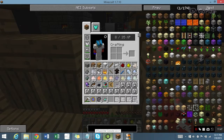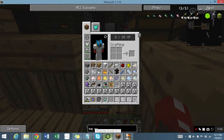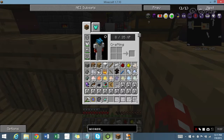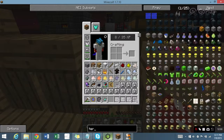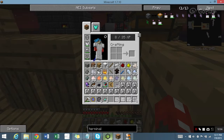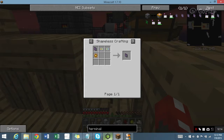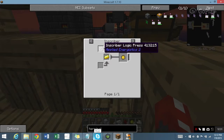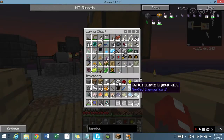I also need an ME Terminal. Let me think — Crafting interface... I think it should just be this. Oh no — this can't be good. Logic Press. Okay, this is just more silicon. And that's the Inscriber Logic Processor — I need a gold for that. I think I have some somewhere.